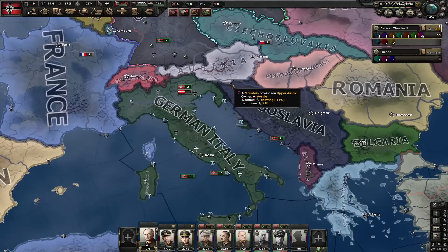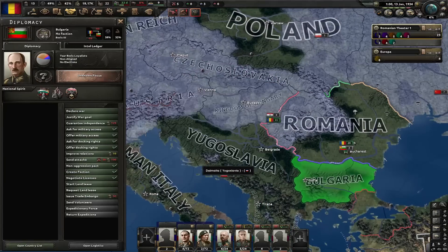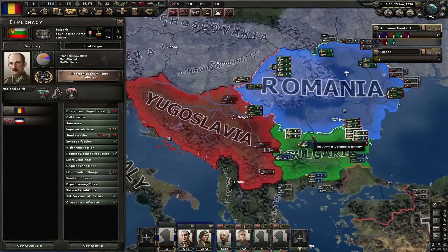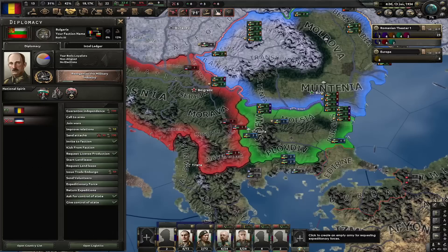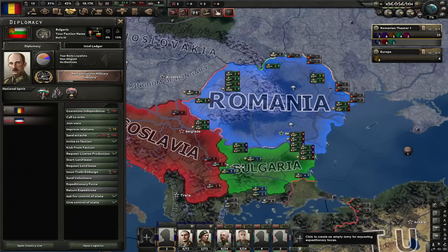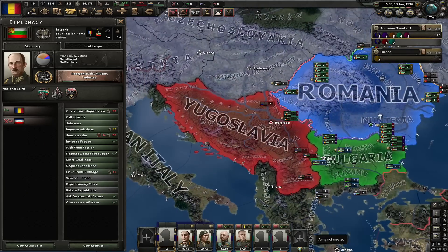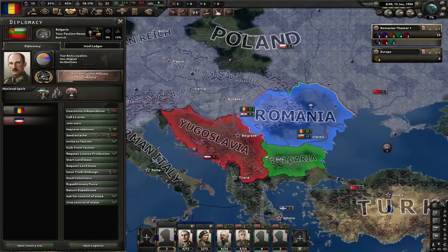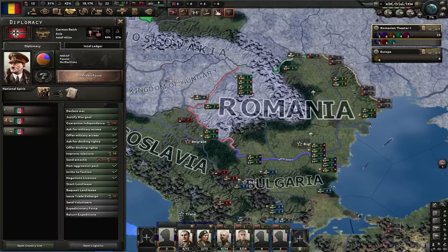Talking about expeditionary troops, here's number three — the thing that really annoys me a lot for the past year or so. I'm quickly going to play as Romania and create a faction with Bulgaria, go to war with Yugoslavia, and call in Bulgaria — classic Balkan stuff. Here's the thing: clicking to create an empty army for requesting expeditionary forces — this doesn't work. When the By Blood Alone DLC came out, it just stopped working. It was said it would be fixed, but it was never actually fixed. You can't request expeditionary troops for whatever reason, and it's actually a game feature — I don't know why they did this. They should have either removed it or just fixed it.